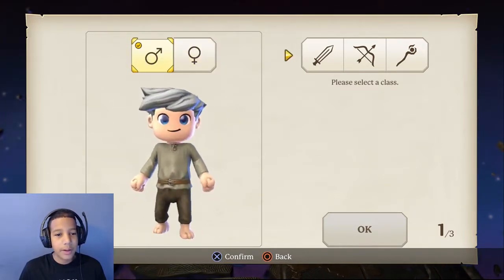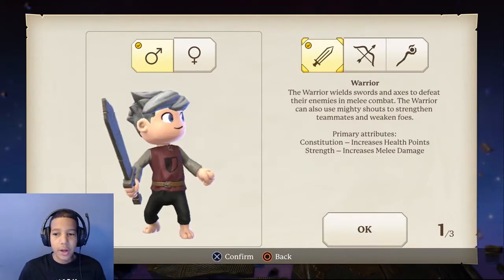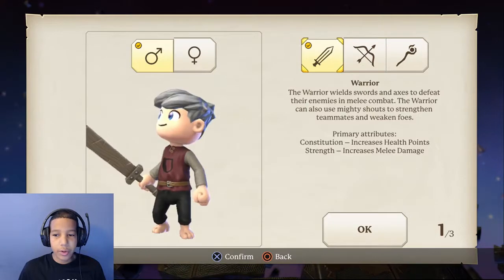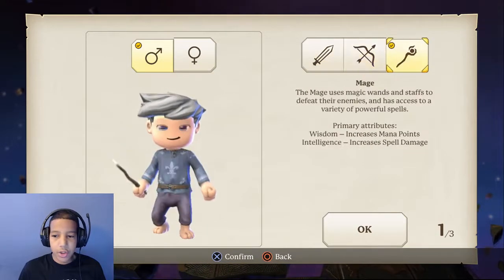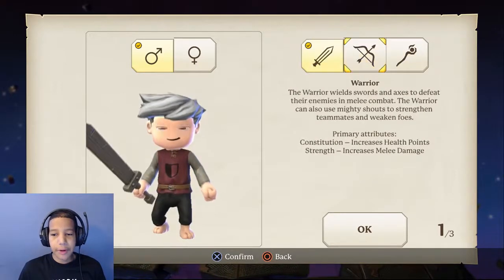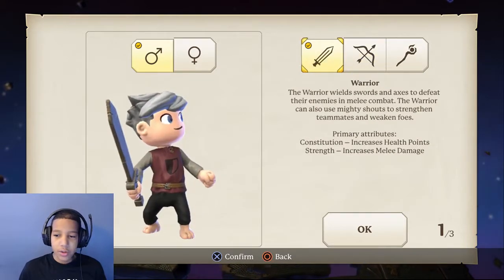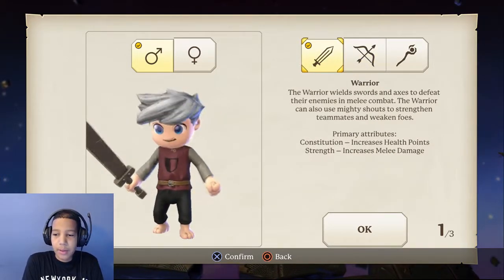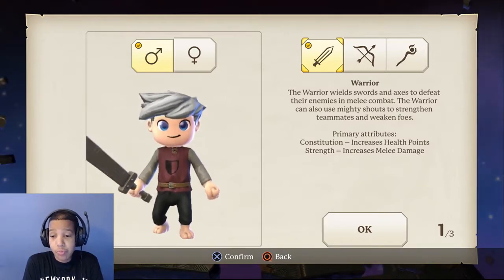Okay, so you can pick from three classes: there's Warrior, Ranger, and Mage. The warrior uses sword and axe to defeat enemies in melee combat, can use mighty shots to strengthen teammates and weaken foes, and increases health points and strength which increases melee damage.